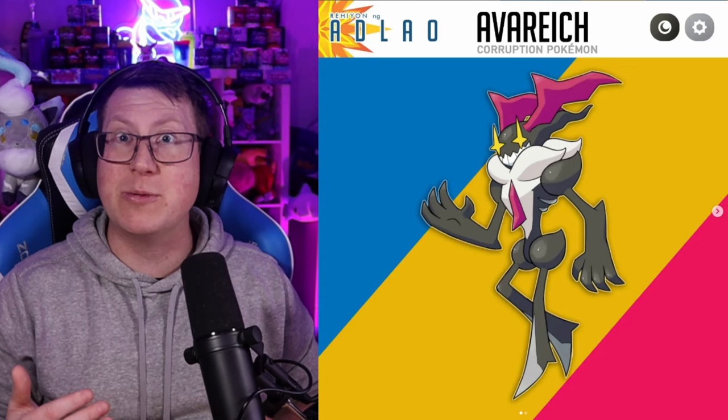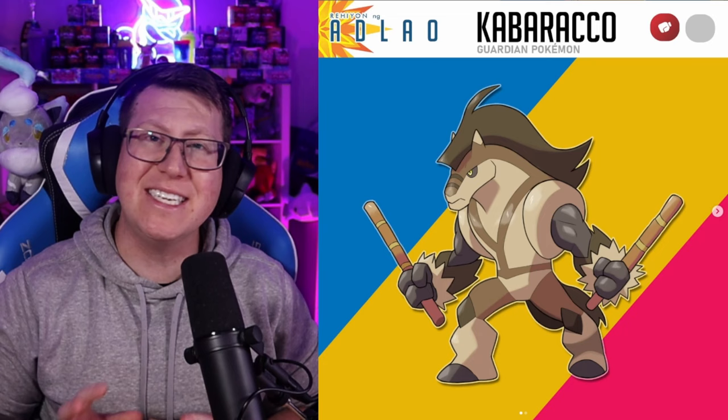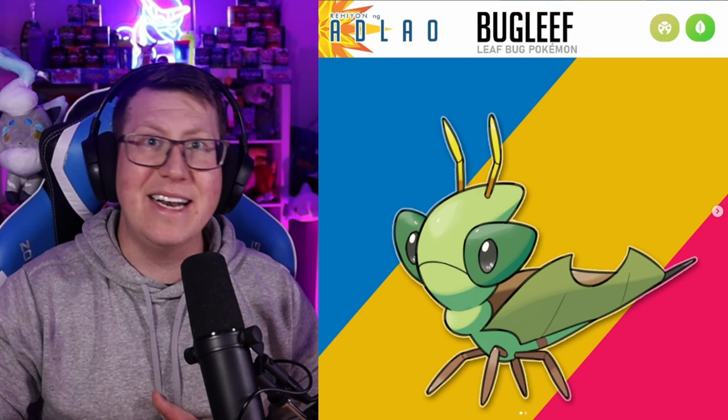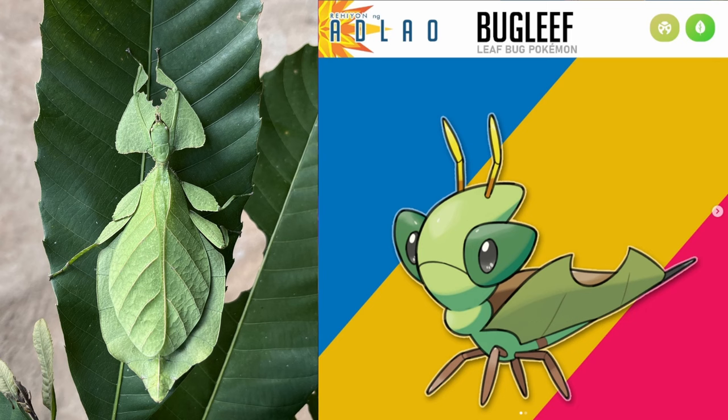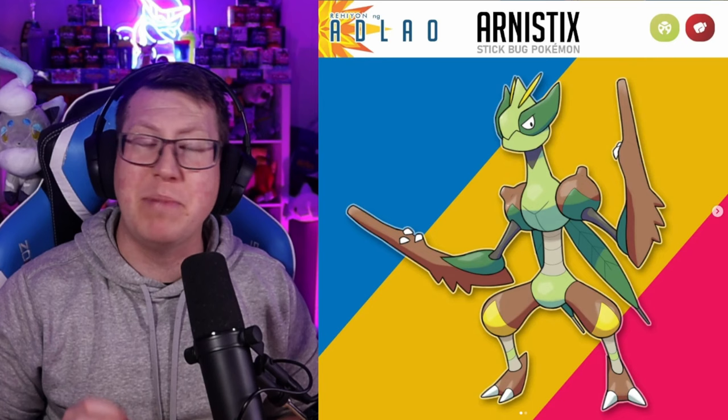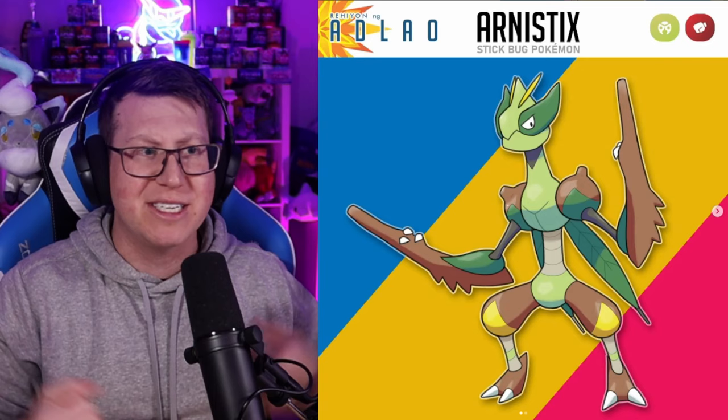Next we have Cabaracco, which is a pure Fighting type Pokémon actually based on a Tikbalang — a mythological beast of a human crossed with a horse. It looks very strong and muscly with massive weapons to fight. Then we have Bugleaf, which is a Bug and Grass type Pokémon based on a leaf insect — those wings look like leaves to help it camouflage. It evolves into Inceleaf, which looks like it's cocooning itself in those leaves. Then lastly evolves into Arnastix, a Bug and Fighting type Pokémon — definitely looks like a fighting type with massive weapons adorned onto its arms. This is a stick bug Pokémon.